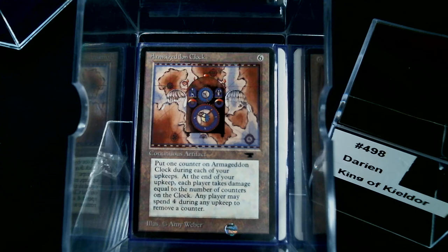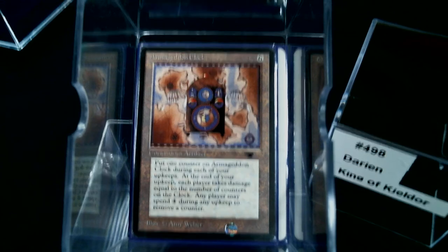All the Tock — at the end of your upkeep each player takes damage equal to the number of counters on it. Anybody can pay to remove a counter, but most people won't spend four mana to prevent one damage, so it just keeps adding and adding every turn.